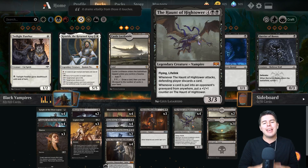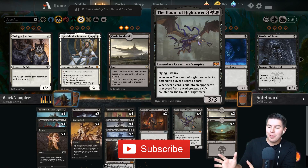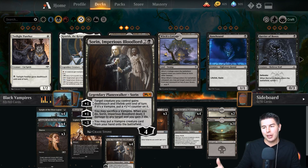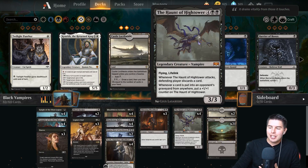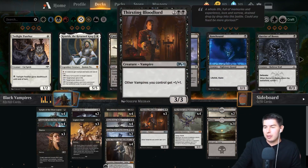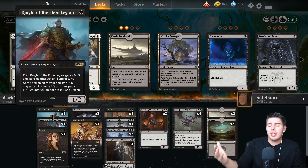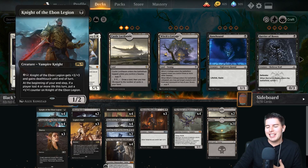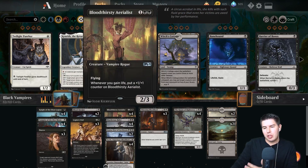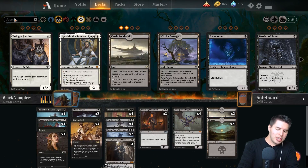What's up everybody, my name is Jeff and today we are going to have some fun playing mono-black vampires. We have some really fun pieces - Sorin the Impervious Bloodlord, which is just amazing. We can flash in our Haunt of High Tower and pay for a lot cheaper our Thirsting Bloodlord.